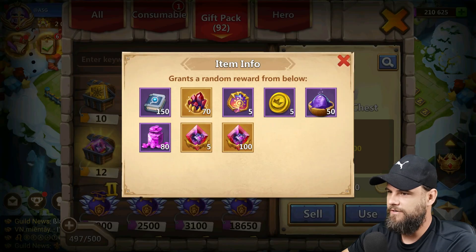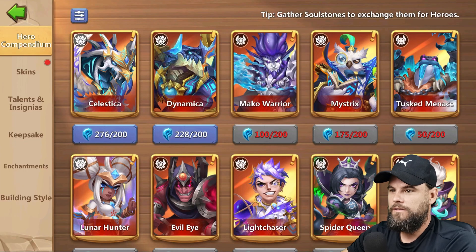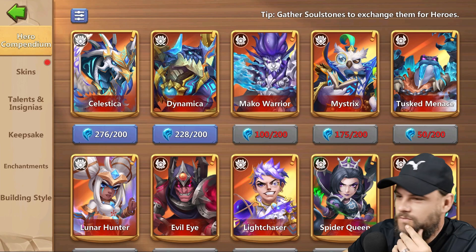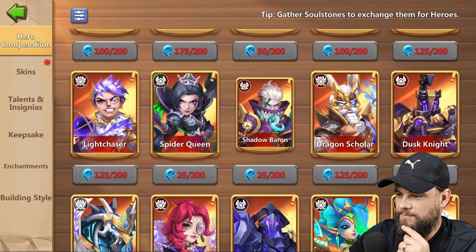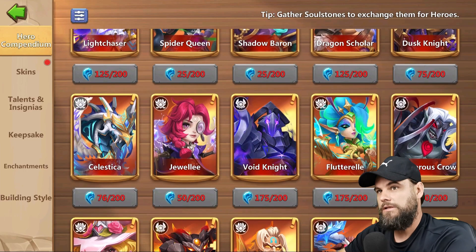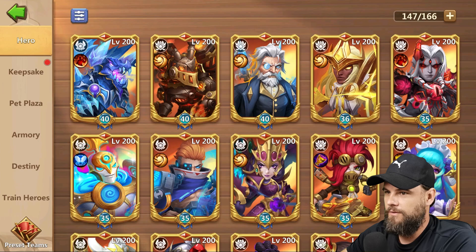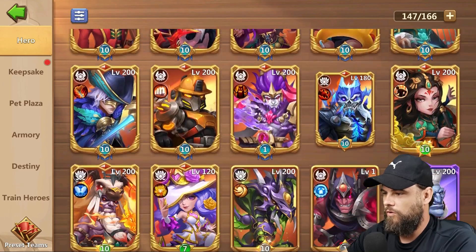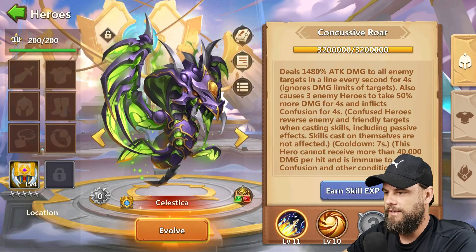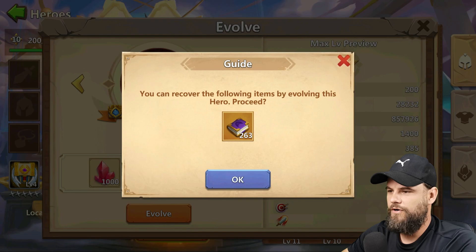Really, really nice — thank you very much. We're at 76 soul stones right now. Let's just claim this Dynamica because it's sitting there. We can evolve once, and then we need a couple more soul stones. Let's go do the event and everything. By the way, if you like what you're watching, please don't hesitate to leave a like — that would be nice. Evolve him once, thank you very much.